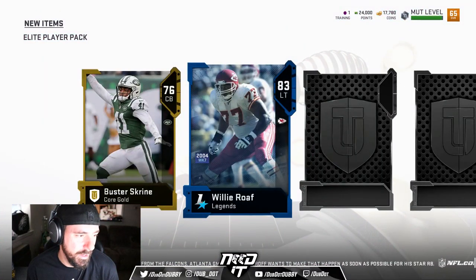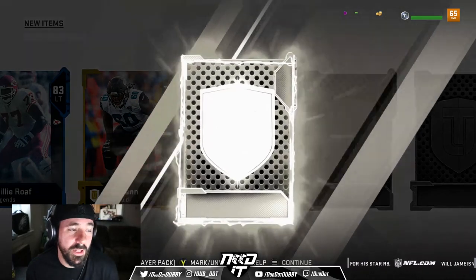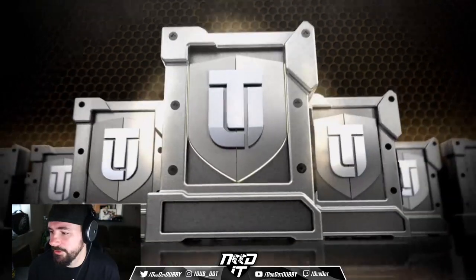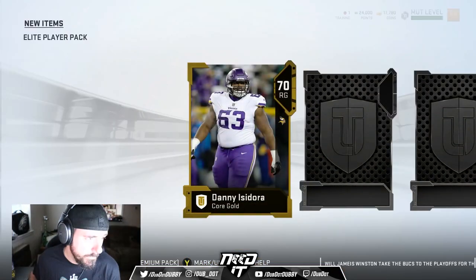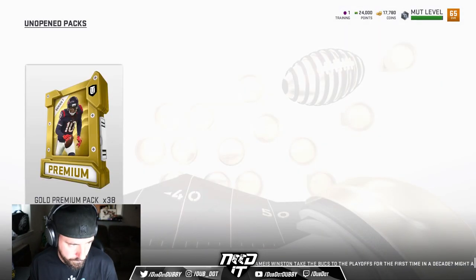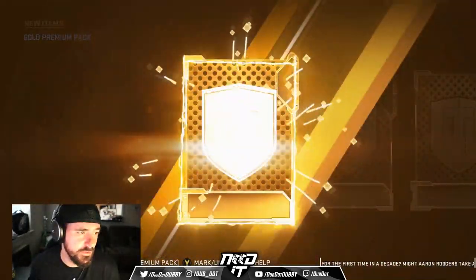What's this? I got the Willy Rolf — get out of the tackle for you. I love the animations on the cards now, it's better than it's been in the past. Definitely more exciting. An 83 legend tackle. There goes another legend — Lorenzo Neal. We got four golds in that pack. So now we got 38 more gold packs left.